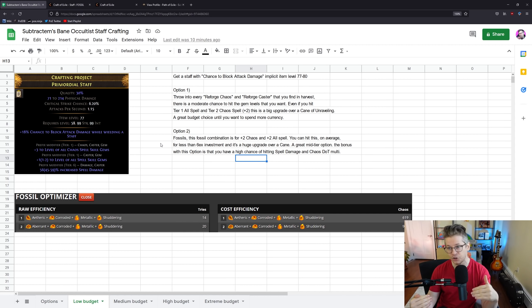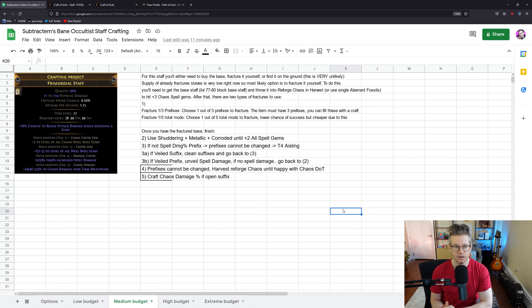This is our absolute low budget option. If you are early in the league and you hit that ceiling where you want to upgrade your staff for fewer than 10 exalts, you can get a nice staff that will take you all the way to killing Maven.